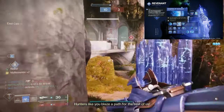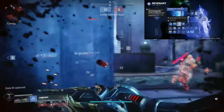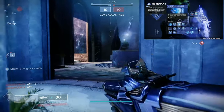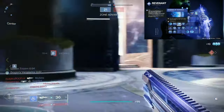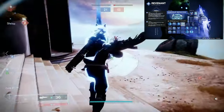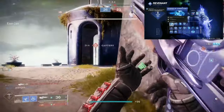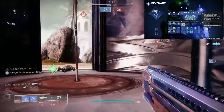We're also using Whisper of Durance — slow that you apply to targets lasts longer, and for abilities that linger, their duration also increases. This is really good because it applies to our dodge, our Duskfield Grenade, and our Withering Blade, which also freezes enemies. This is a mandatory fragment when using Stasis in PvP. We also have defeating slow or frozen targets grants ability energy, which is great. The main two you should have for PvP are Whisper of Durance and Whisper of Refraction.